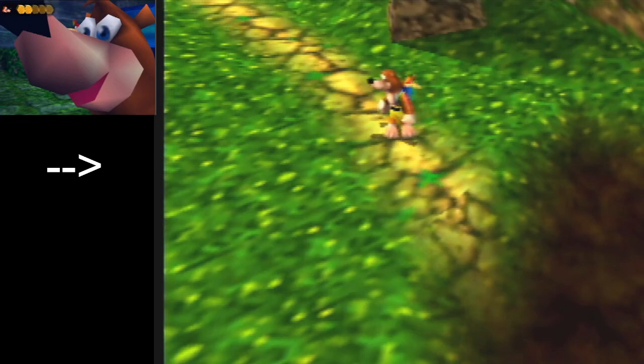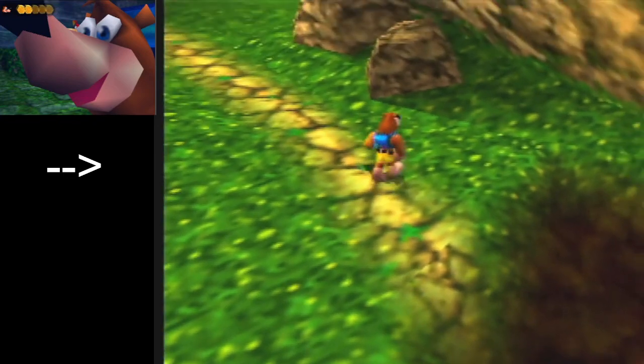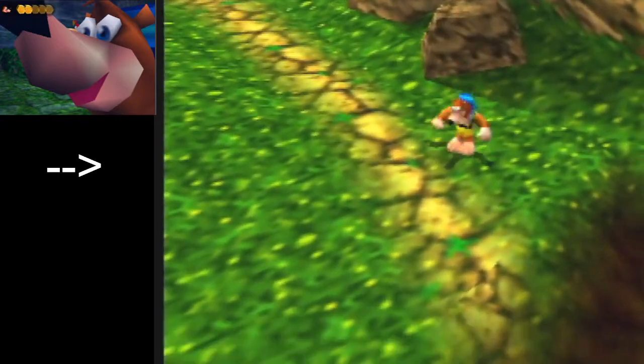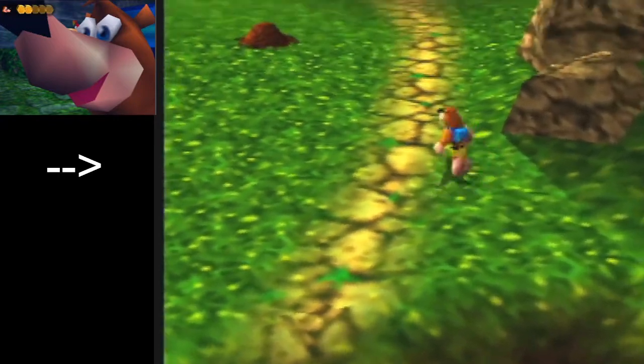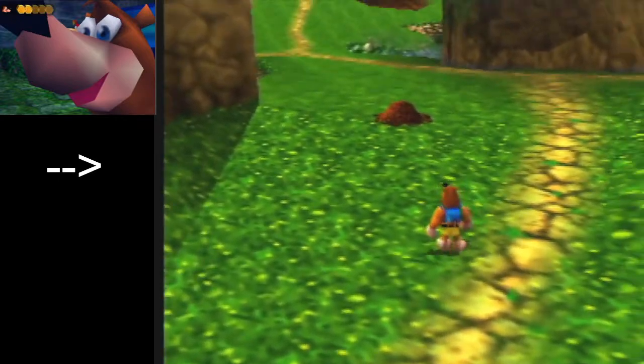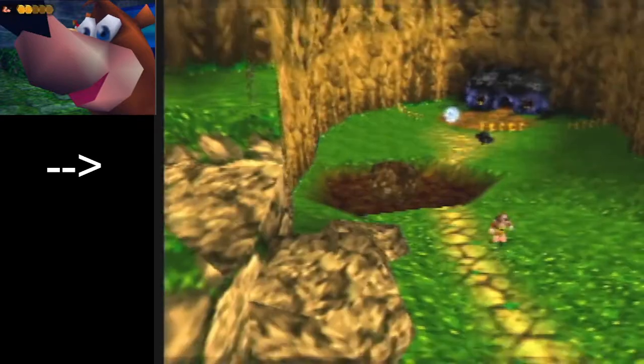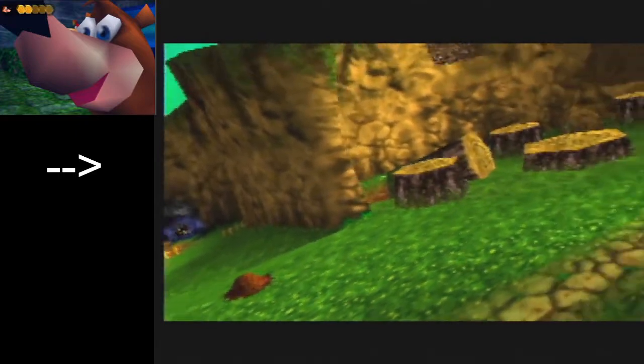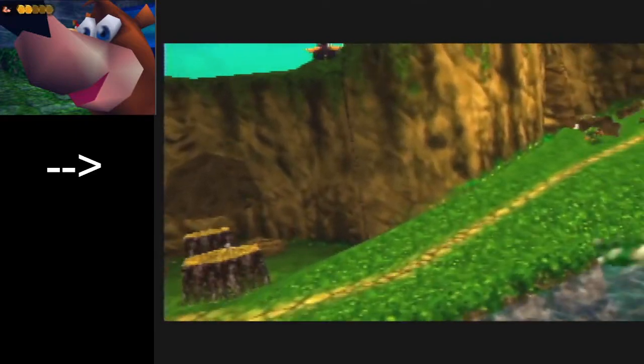Hey there everybody, this is a tutorial for the Klungo cutscene skip. It's the very first trick of the game where you skip the Klungo cutscene. Right at the very beginning of the game, if you walk through this entrance into Spiral Mountain, you get this cutscene that plays where Klungo runs into the digger tunnel ahead of you.